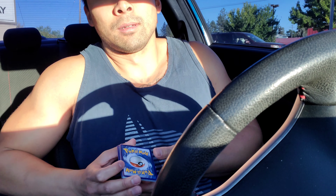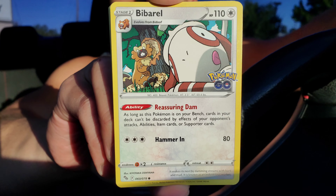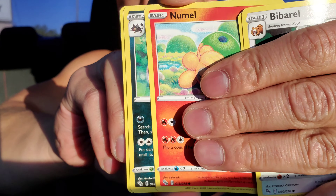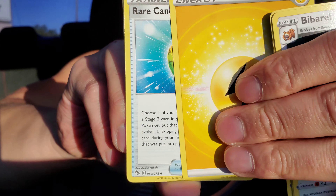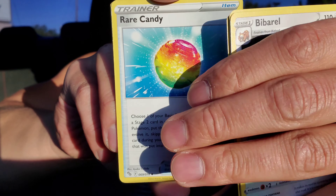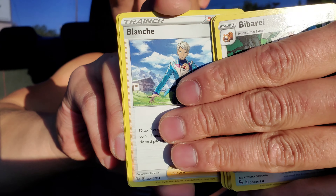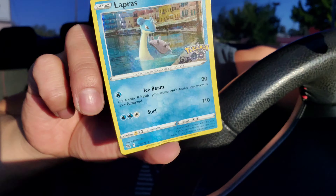Second to last pack — definitely check out GameStop Power Up Rewards, it's a pretty good deal, especially if you're into Pokemon. You'll get your money's worth in a couple of months. Pack five: Barbaracle, Squirtle, Numel, Alolan Raticate, Tranquil, Lightning Energy, Rare Candy reprint — let's go! — Camerupt, Blanche Reverse Holo Rare, Candela, and a Holo Rare Lapras. Okay!